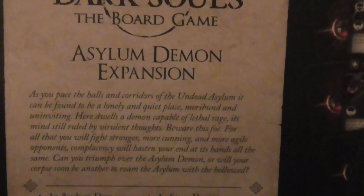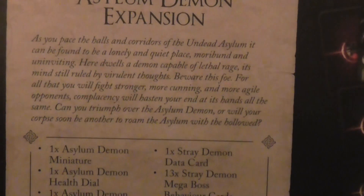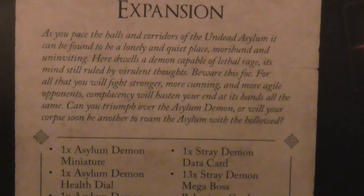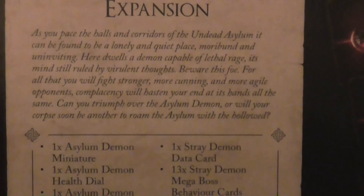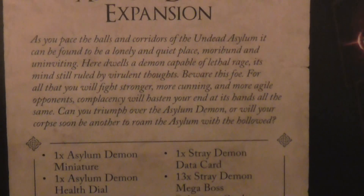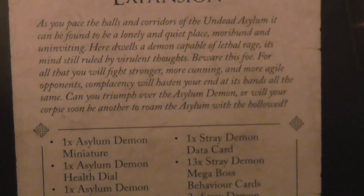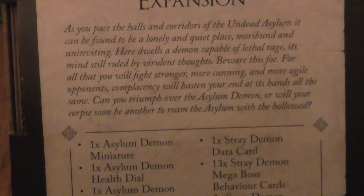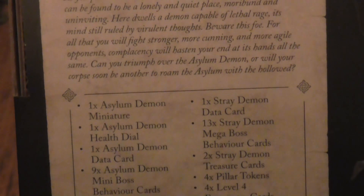Let's zoom in on the top bit here. 'As you pace the halls and corridors of the Undead Asylum, it can be found to be a lonely and quiet place — morbid and uninviting. Here dwells a demon capable of a lethal rage, its mind still ruled by vile thoughts. Beware this foe, for you will fight stronger, more cunning and agile opponents. Complacency will hasten your end. Can you triumph over the Asylum Demon, or will your corpse soon roam the Asylum with the hollow?'